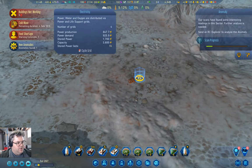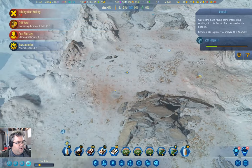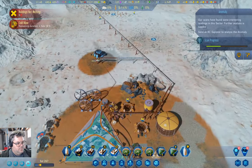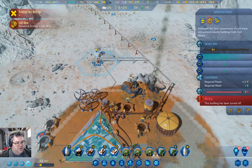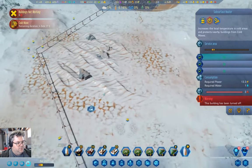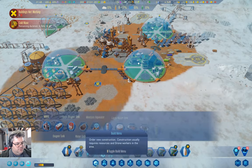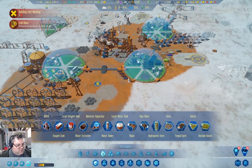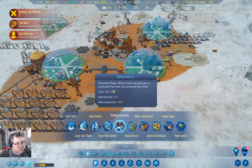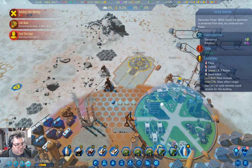We're short on power at night. We need more power. Now we can turn this guy off. We're short on power, so we need to build power — these guys, I think. A couple of these guys. One, two, three, four.